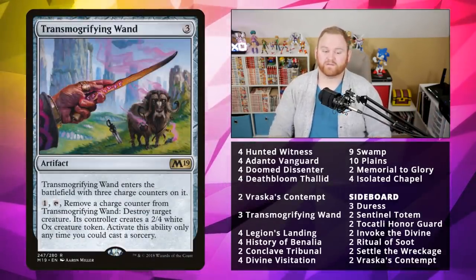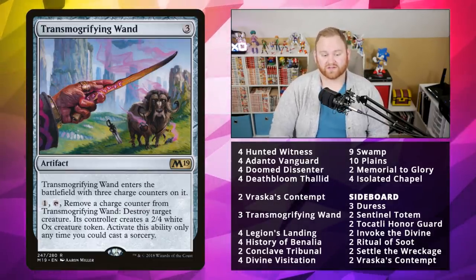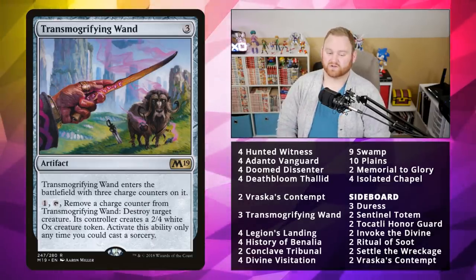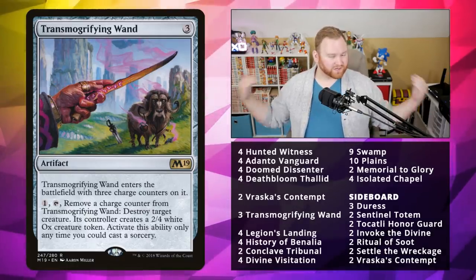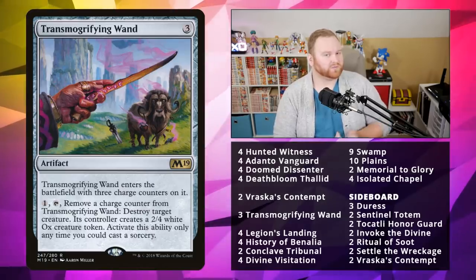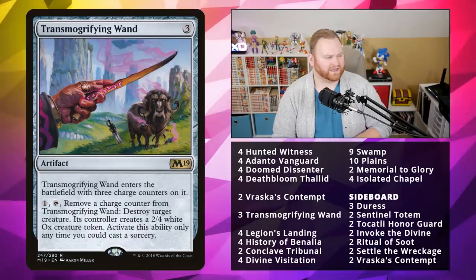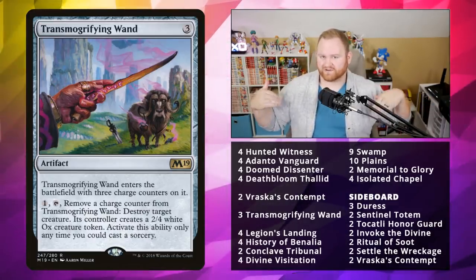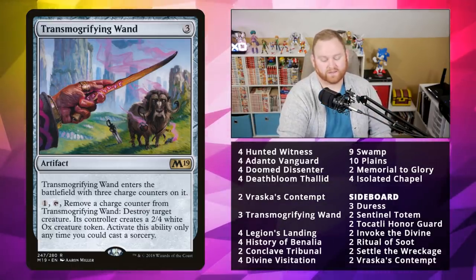Next up we've got Transmogrifying Wand, a three-mana artifact. When it enters the battlefield, put three charge counters on it. You can pay one and remove a charge counter to destroy target creature — its controller creates a 2/4 white Ox creature token. Act with this ability only as a sorcery. We're mostly going to use this on our own creatures. You can also use it on your opponent's creatures if they have a huge threat like Rekindling Phoenix or Doom Whisperer — just downgrade those to something less threatening and buy yourself some time.